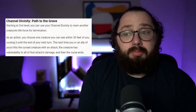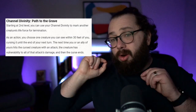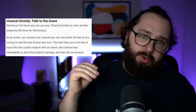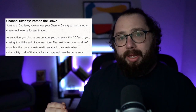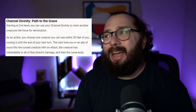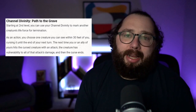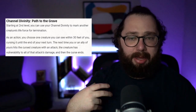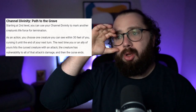Having said that, this is a good Channel Divinity. You can cause double damage, which is huge, but there are situations where negating a creature's resistance is actually the stronger tactical use — stronger than just applying vulnerability. Obviously doubling damage is awesome, especially with a crit. But if your party wizard prepared only fire-based spells and the enemy is resistant to fire damage, you can at least make it so they deal full damage instead of half. Just be aware of how the rules all work together when using this ability.